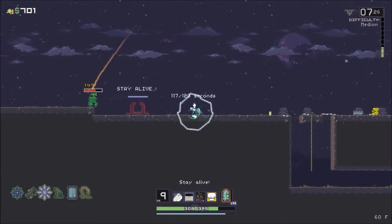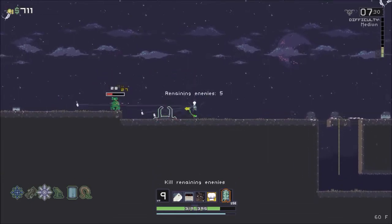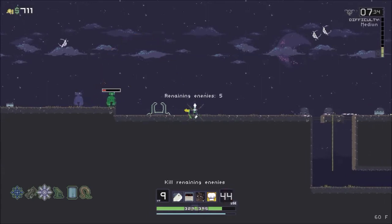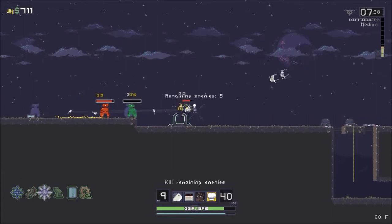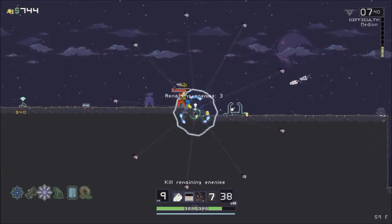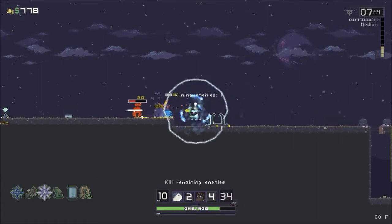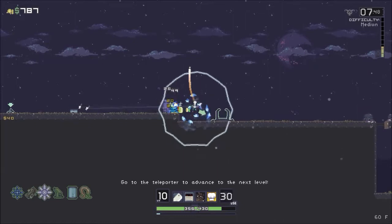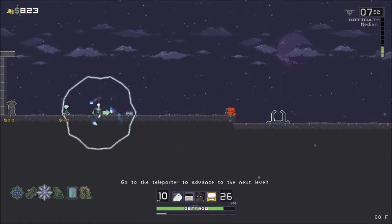We have four seconds - kill kill kill! There's still five - oh, four of them just spawned. Look at that guy just being a dick. Just cause I have so much money, let's go ahead and buy this drone and be done with it.